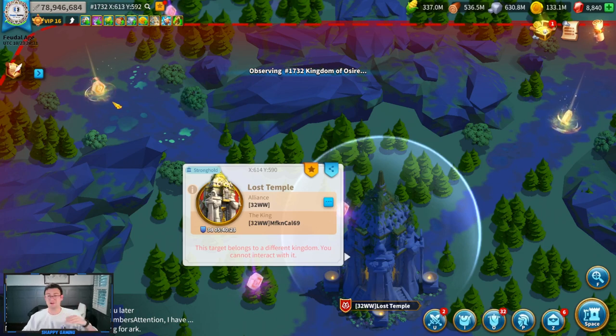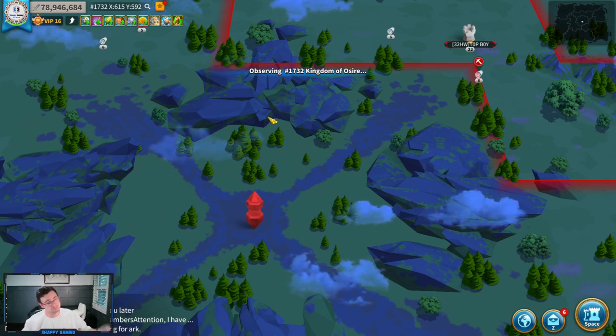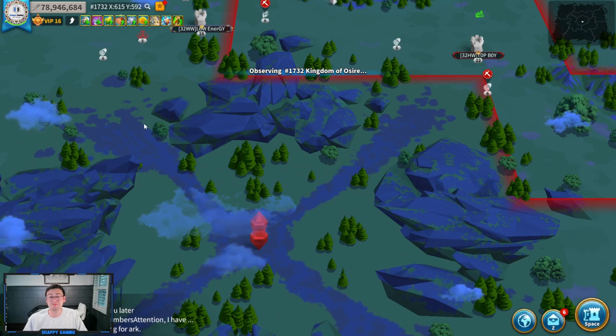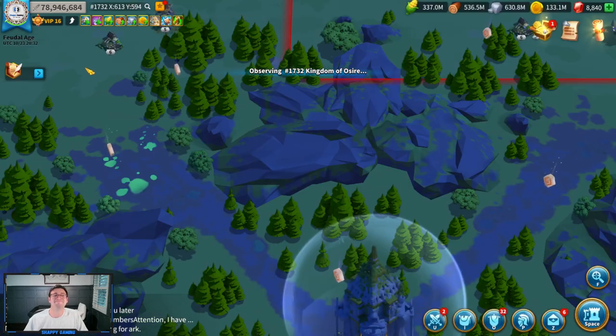Do not go offline in enemy territory in Rise of Kingdoms, especially in KVK. If you TP onto enemy territory and you get zeroed, that's on you. I've been there — I've tried to rescue people too, except I tried to rescue people that weren't in my alliance and so I attacked their city instead. Whoops.